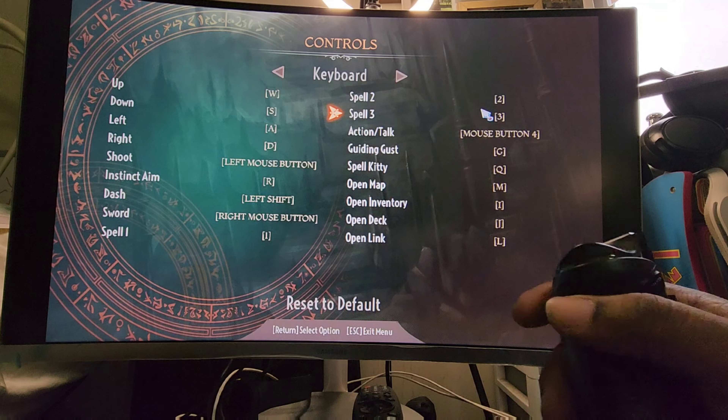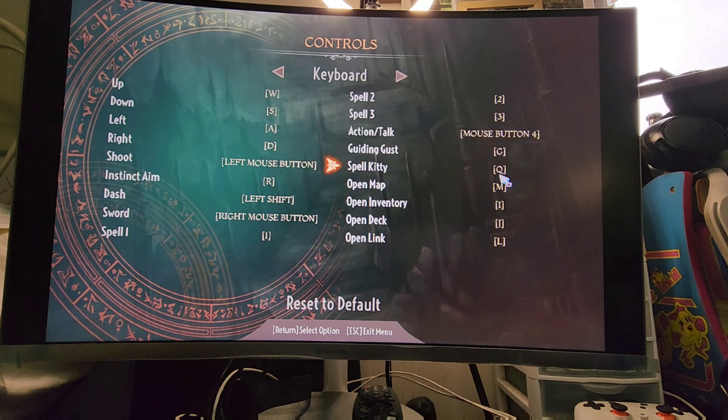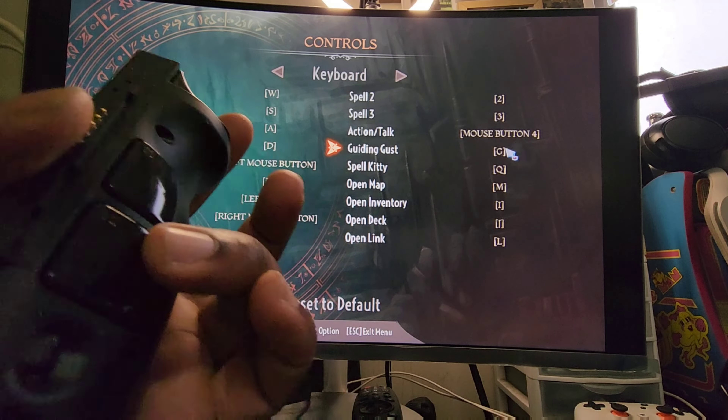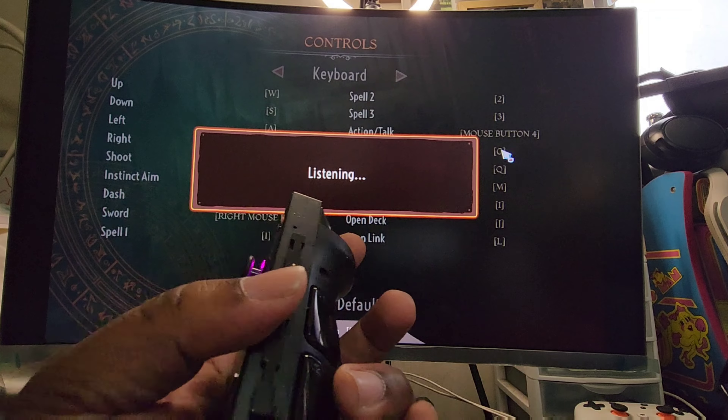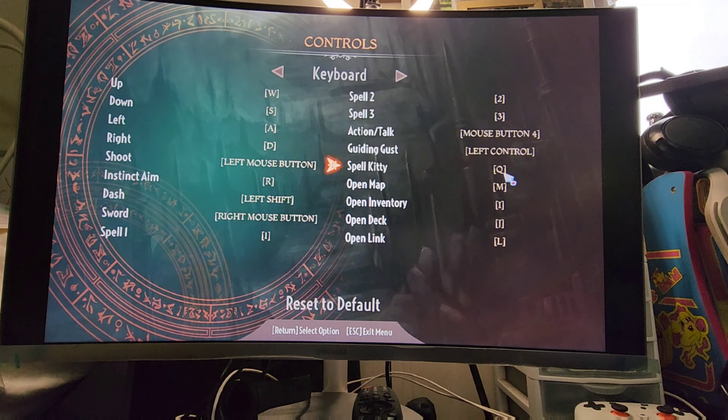Spell one, spell two, spell three are all linked to the directional keys of course. Action/talk — same as F in Cyberpunk — is mapped to this button here. You have all of these buttons as well that you can map things to. Let's put 'guiding gust' to this button here. This game you simply click on it, it says 'listening,' and you press the button — left control — that seems fine. You can actually get into these right from the start menu, so I don't need an exact button just for those.